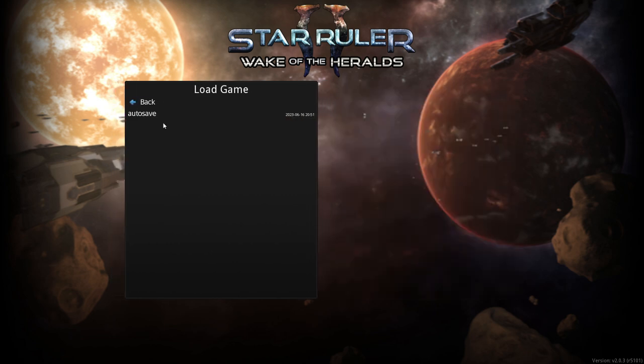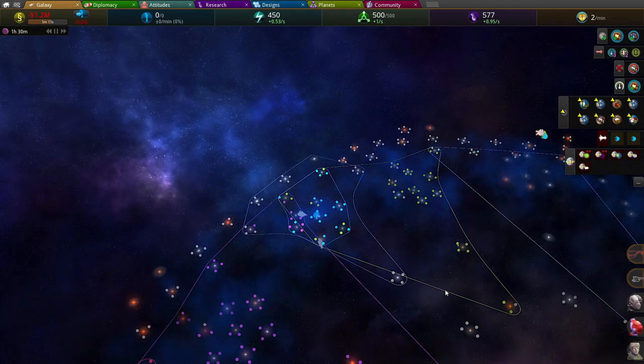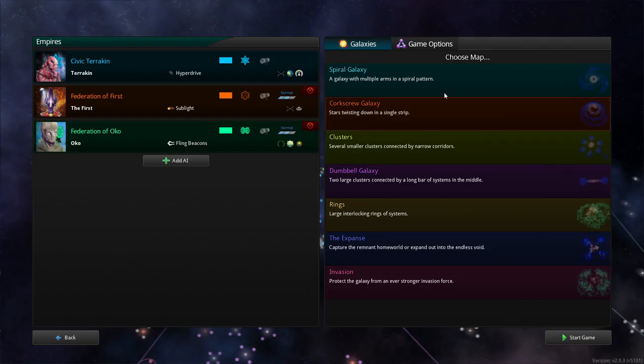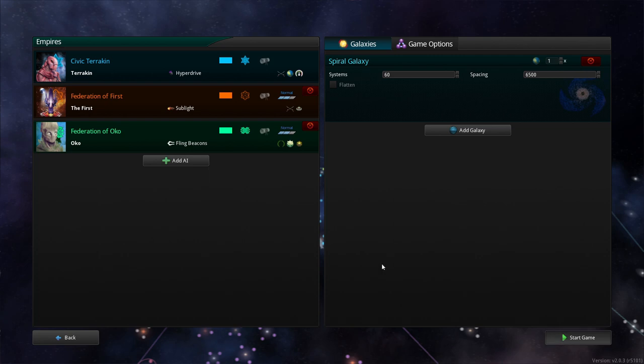No, I don't want to do this — go back. I'm loading my autosave. I tested it back a few days ago, last week. This isn't what I want. New game, Terracan. Let me click on the type of map — we'll just play a spiral galaxy and start the game. It's fine, we'll do this.